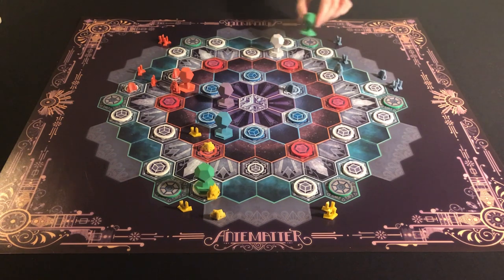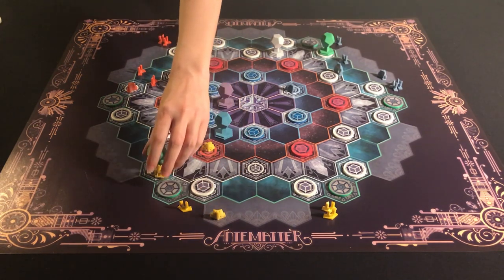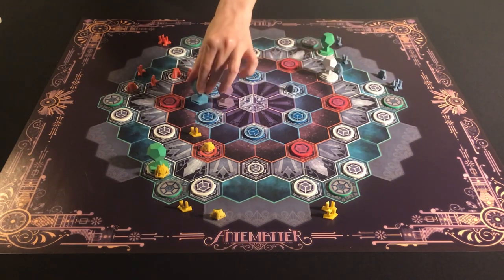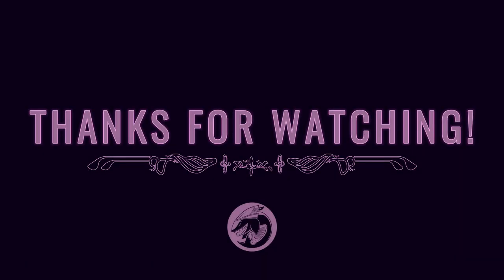Before the round closes, the planets revolve a set number of spaces around their orbits. The number of tiers on the base of each planet tells you how many hexes the planet moves per round. And there you have it — a full round of Antimatter. See you later.